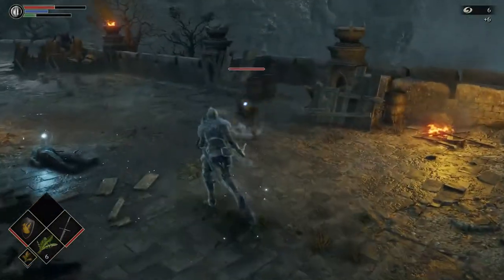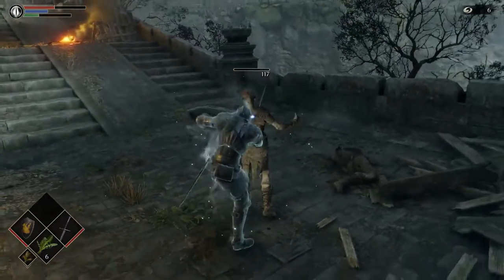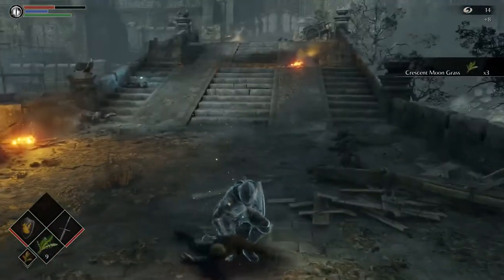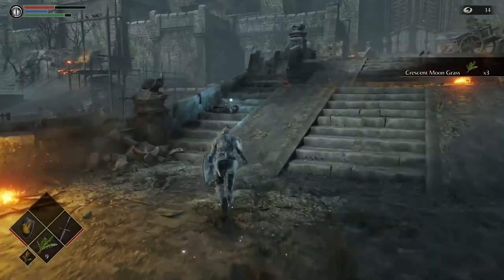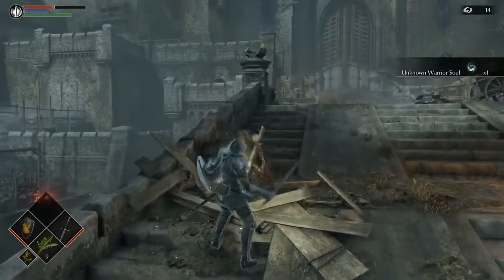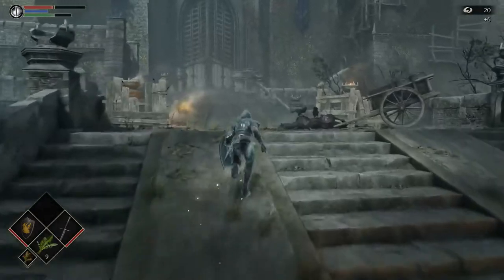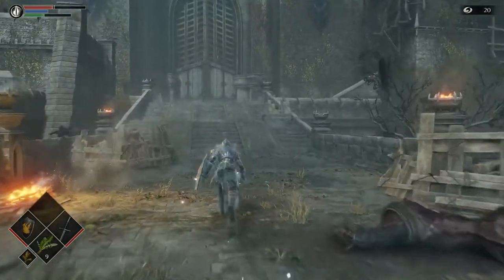Attacking, blocking and dodging all use stamina, so the player must always consider where they are, what they're facing and what their foes are capable of. Now these dreglings aren't particularly daunting; their patterns are relatively simple and their attack ability somewhat limited. Still, even these earliest enemies can pose a threat if the player loses focus.